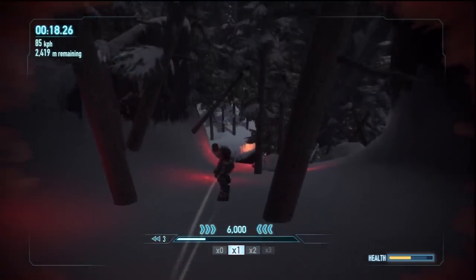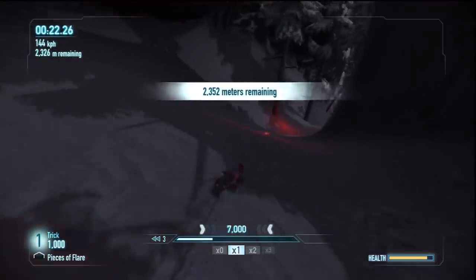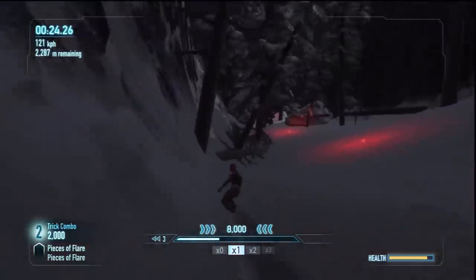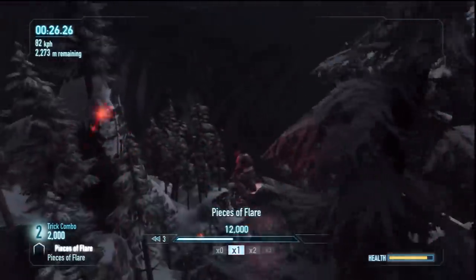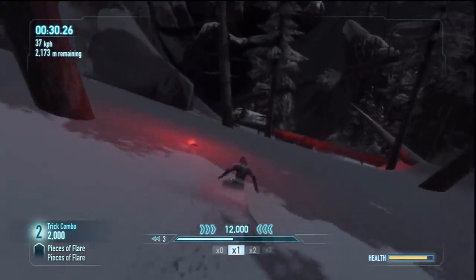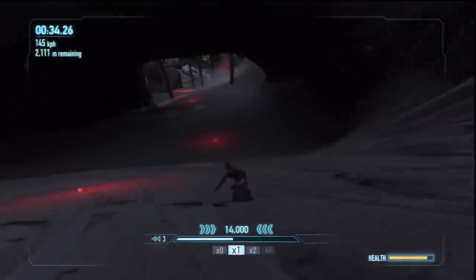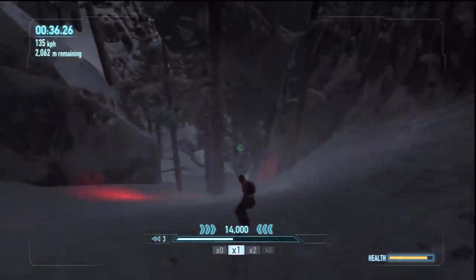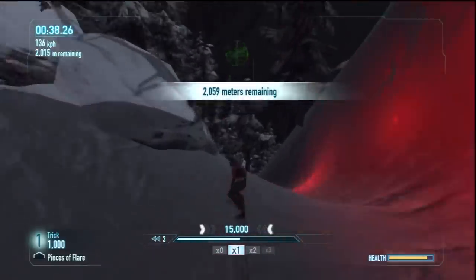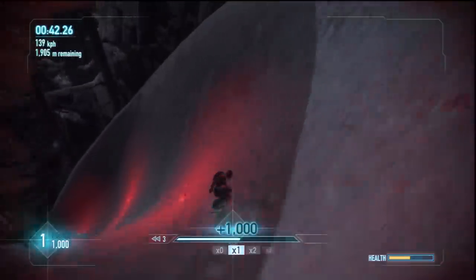So pretty much you wanna jump to avoid the trees. I'm using the standard controls, and instead of using the analog for this portion, I'm just tapping X because it's a quick jump. If you ever feel like you're getting out of control, go ahead and yank back on the left analog stick — that'll slow you down. The bottom right's your health. Yellow is the remaining health you have left. Every time you take a hit, you lose a little bit of health. But it also goes back further, leaving a blue area. That part can be regenerated if you go a certain amount of time without hitting anything.